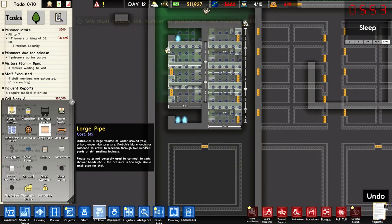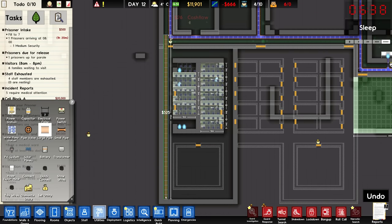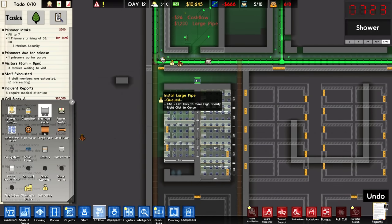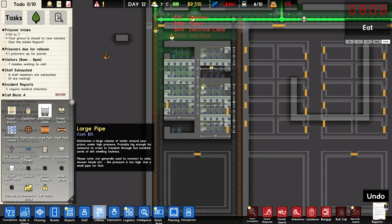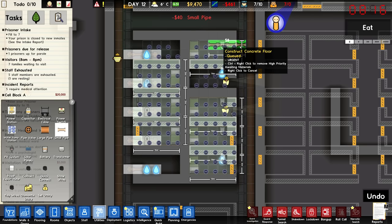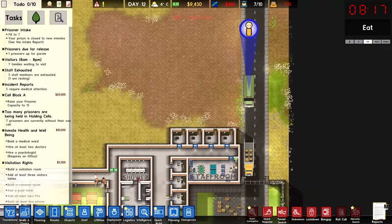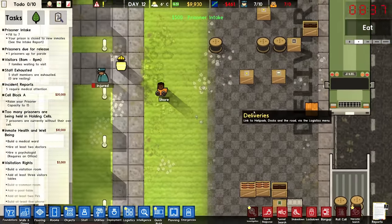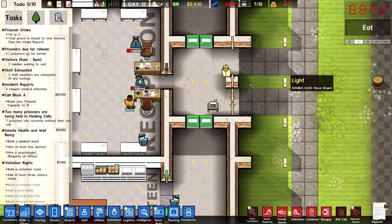While all of this is going in, we should probably start bringing utilities down here — bring this down and around the entire cell block. We also need to bring power down here, just to make sure everything in that space is going to have power. We also need to bring all the small pipes in here so that everything is sorted. Someone's trying to make a run for it — actually wait, it's not that. It's just someone arriving at the prison. I'm just a bit of an idiot. So we've got Sean Shore arriving, who is in for carjacking, carjacking, and robbery. He's going to be here for a while, but that's fine.